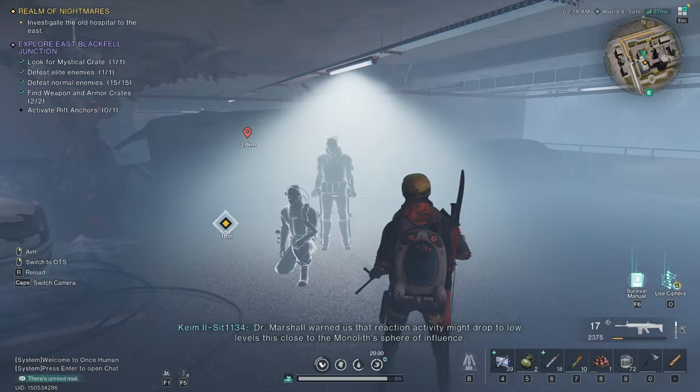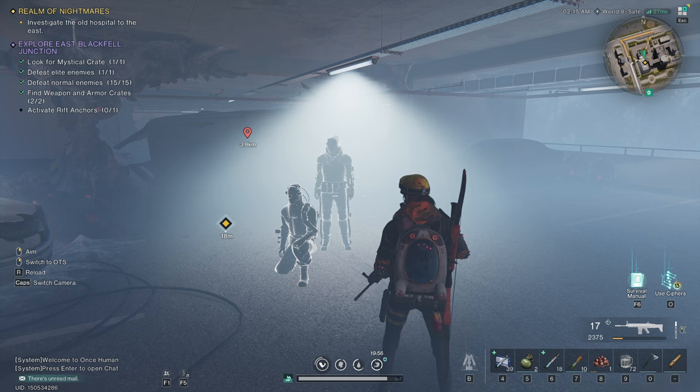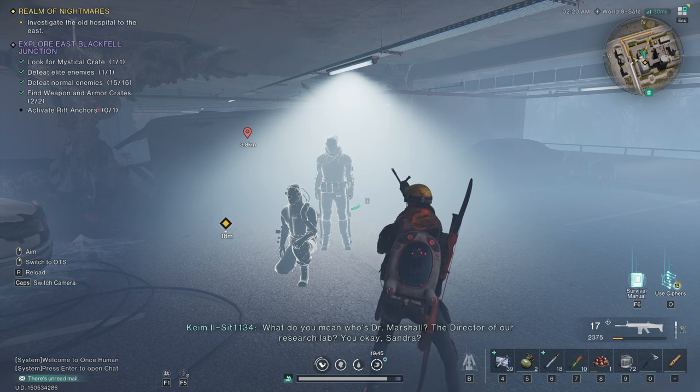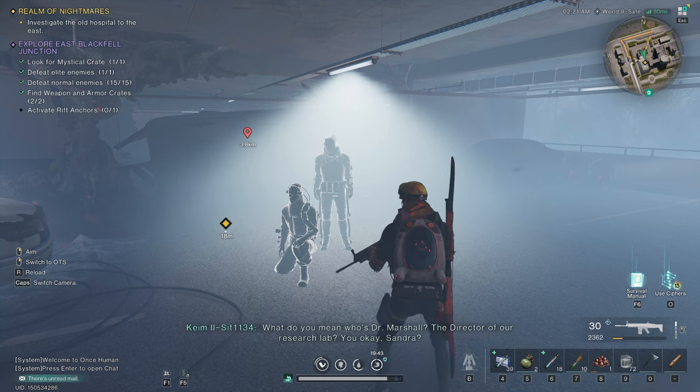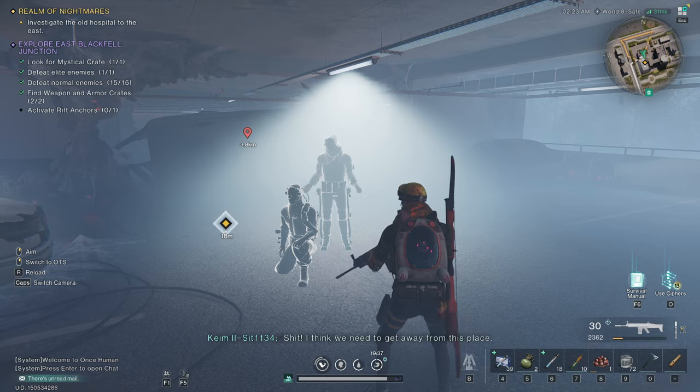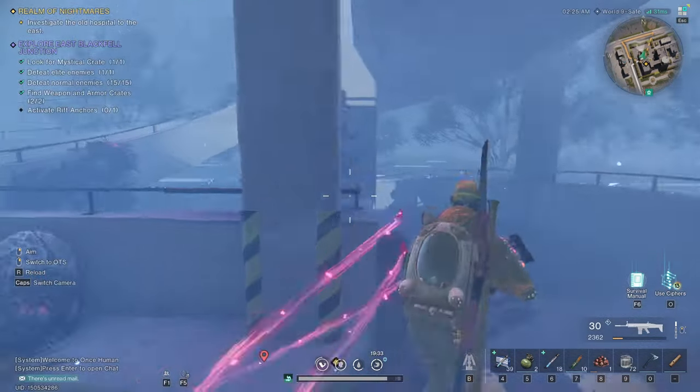Reaction activity might drop to low levels this close to the monolith's sphere of influence. Stabilization anchors are locked in position. Who's Dr. Marshall? What do you mean, who's Dr. Marshall? The director of our research lab. You okay, Sandra? I don't know who you're talking about — I can't place them. I think we need to get away from this place. And we've also found the page 'Who Are You?'